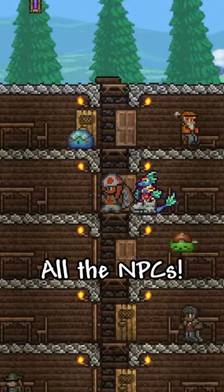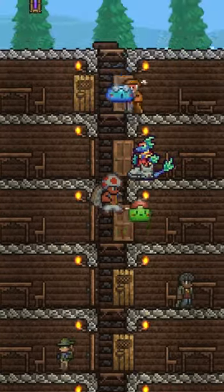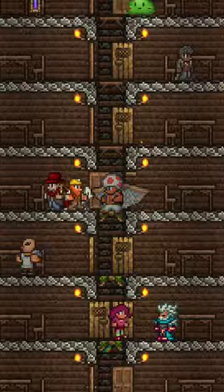Next is to get all the NPCs that you can. Doing this will give you access to items you need in hard mode and reforges, especially the ones found on the ground like the Mechanic and the Goblin Tinkerer. Doing this before hard mode makes it so much easier to complete and also helps with our next tip.